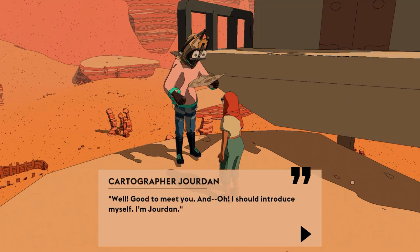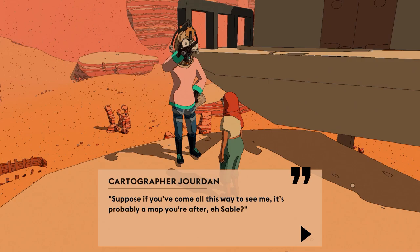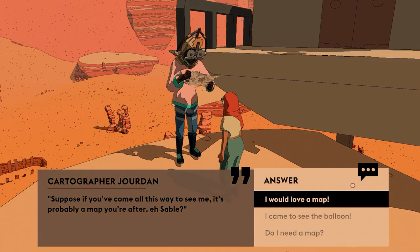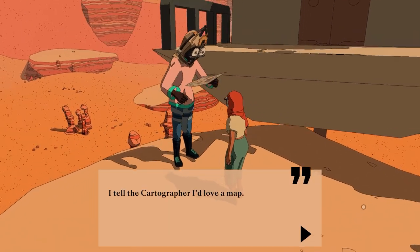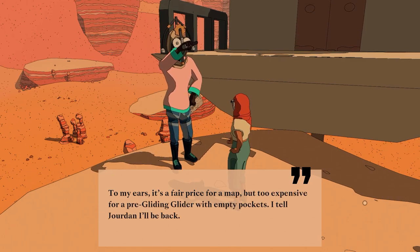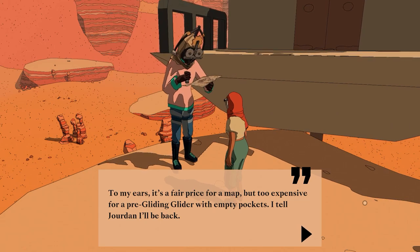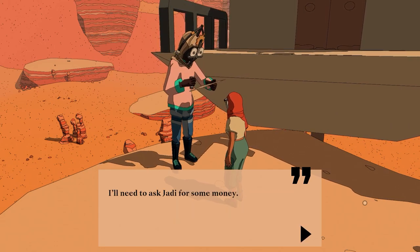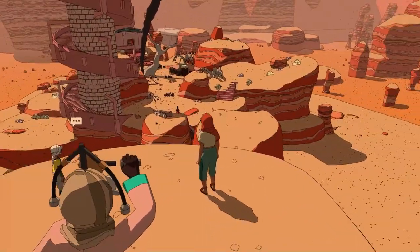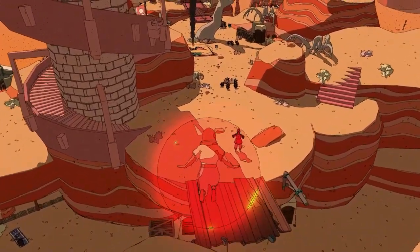'Well, good to meet you. I should introduce myself — I'm Jordani.' I tell him I'm Sable. 'Suppose you've come all this way to see me. It's probably a map you're after.' Oh nice — I would love a map! 'Of course you would. That'll be 50 cuts.' To my ears it's a fair price for a map — too expensive for a pre-gliding glider with empty pockets. I tell Jordani I'll be back. I need to ask Jaddy for some money. I can't believe you guys are trying to send me off without a map.